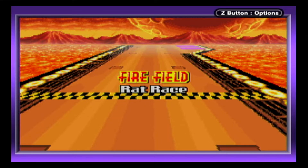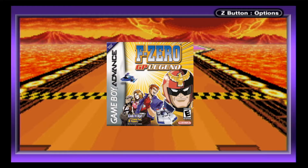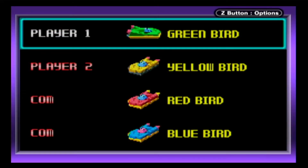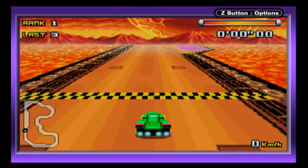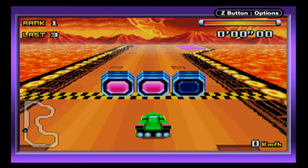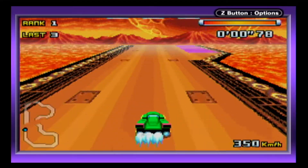Like the first two F-Zero GBA games — Maximum Velocity and GP Legend — F-Zero Climax has a restricted Single Pack Multiplayer mode, limiting players to just one track called Fire Field Rat Race and the same Dirty Birdie, the only vehicle available, just palette swapped with different colors. AI racers again take the place of absent human players, and if you lose all your health you respawn at the point of impact, only losing a few seconds along the way.